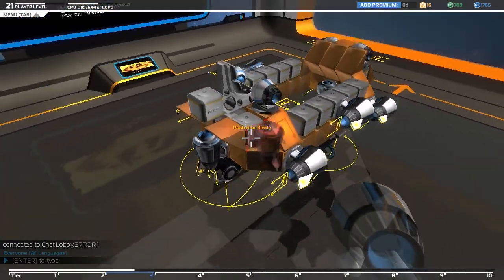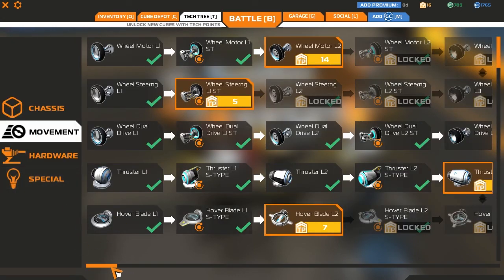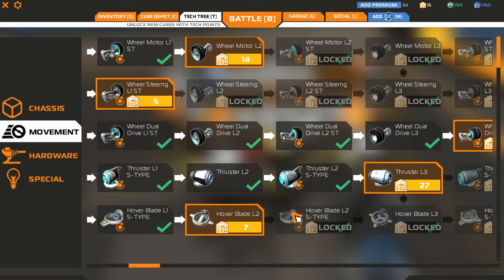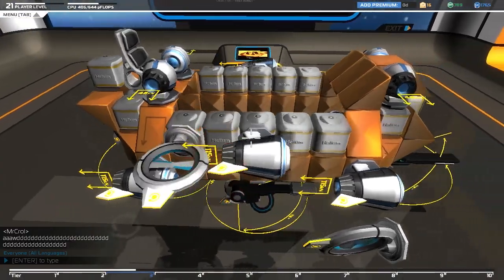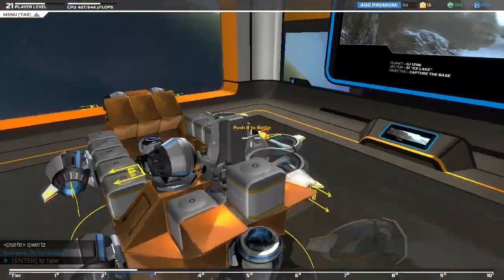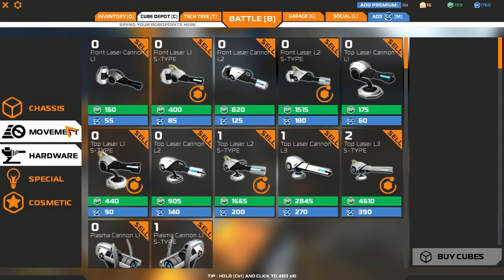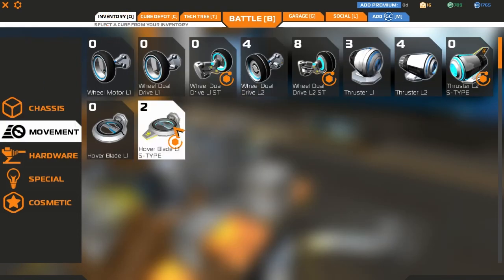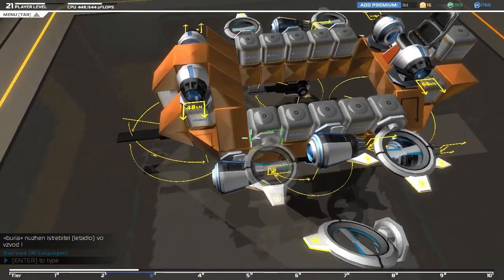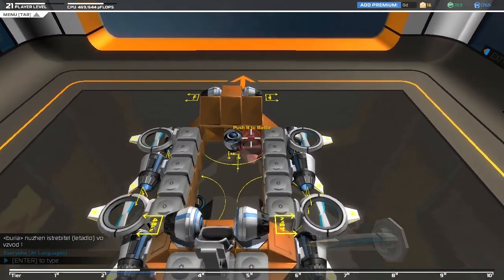So I guess what we're going to be working towards is more flying tech. What else do we have in the tech tree that looks interesting for movement? Hover blades - is that something I could even add onto this? Why don't we test this with a couple of hover blades? How is that going to affect the way this thing works? It makes me excited. Let's get two of these from the cube depot. I don't know if this is going to work.